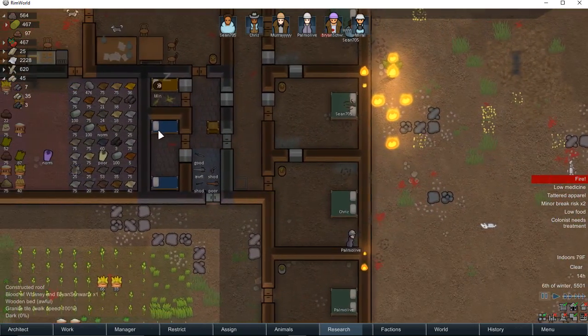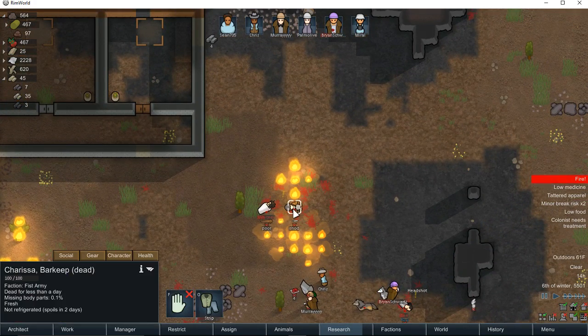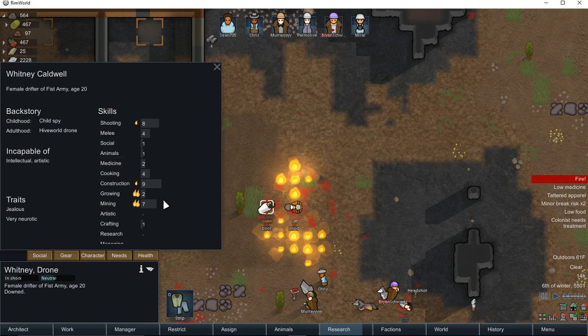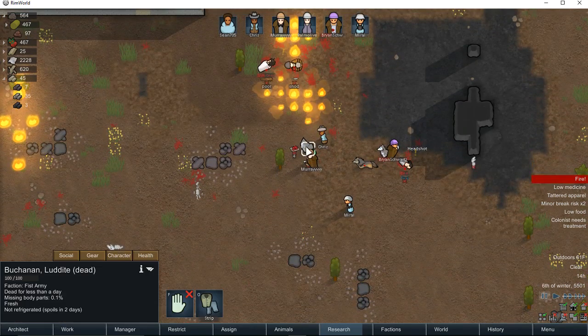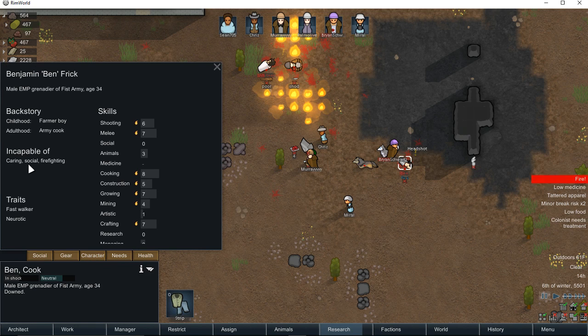I'm going to have to set this to a prisoner bed. Problem is, I don't think any of these guys are going to be recruitable. Intellectual and artistic, but they can shoot, they can craft, they can haul — very neurotic, that 14%, I don't like that. How's this guy? He's dead. This guy — no firefighting, no social, so he's worthless.